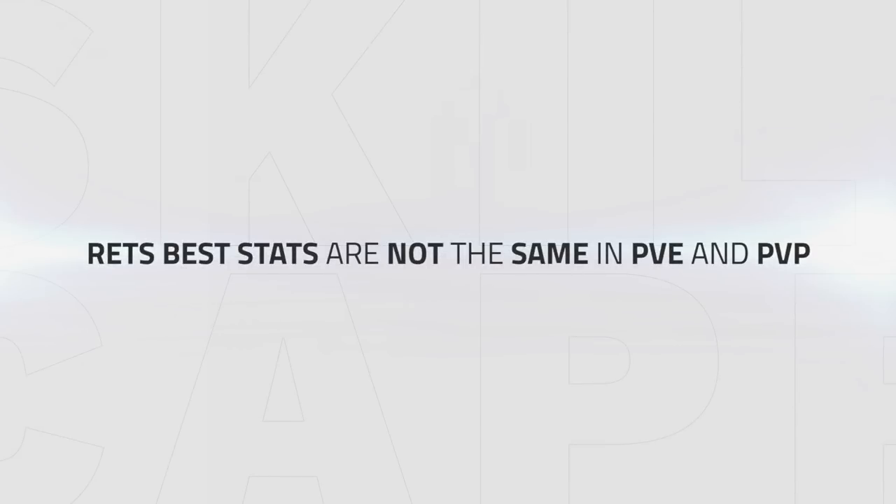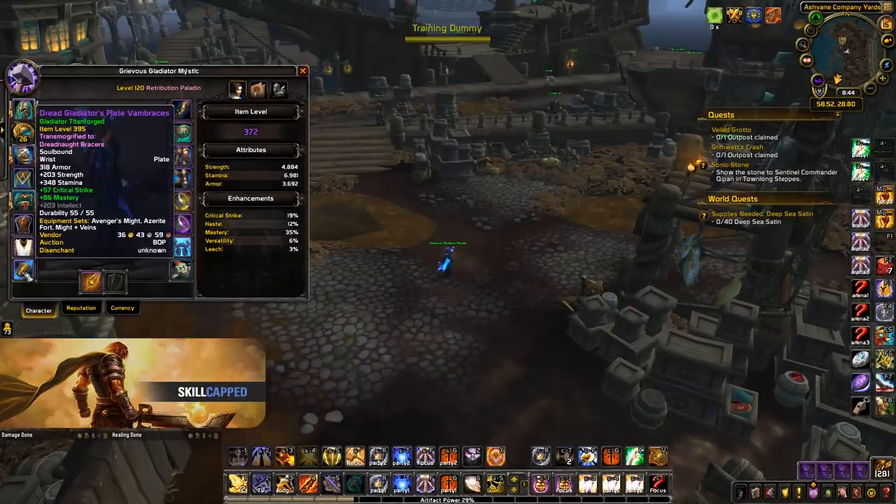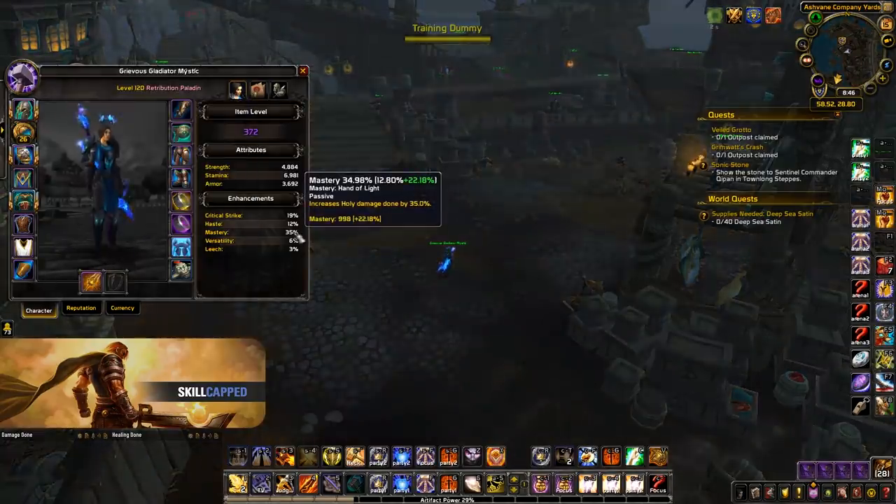Finally, let's talk about gear. Ret is one of the specs where your best stats in PvE are not exactly the same in PvP. This is because your playstyle revolves around setting up huge one shots, so you need your stats to mirror these goals. To that end, mastery is key — enchant mastery, gem mastery, stack mastery. On my main I currently have 35% mastery and still want more.